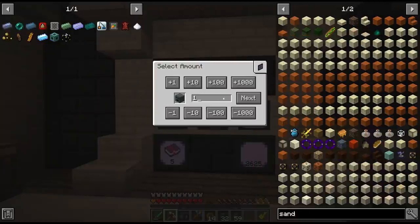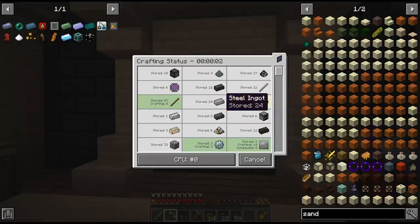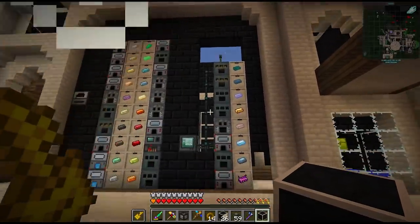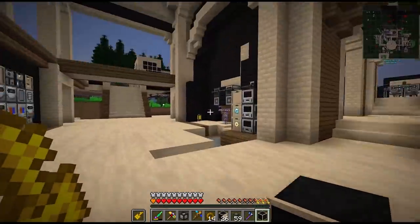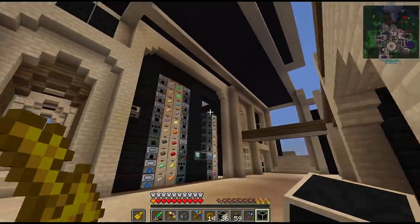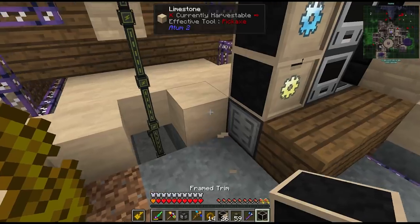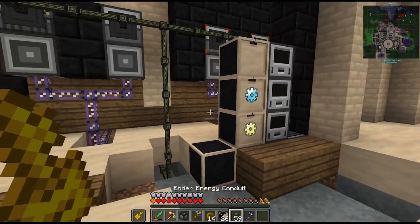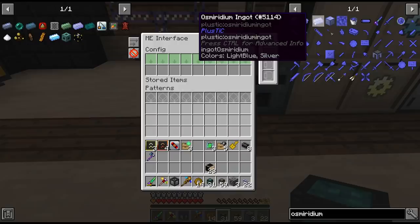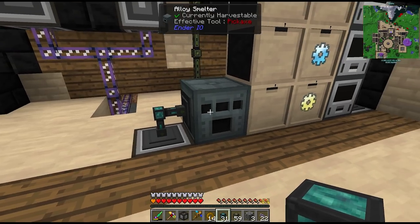Luckily these alloy smelters are really easy to craft now — we can just hit the button and it does it all for us. It's even quite quick with all the upgrades we've put on our machines. Since we only have two slots left on our ingot wall I think we're going to start a new one over on this side. There's still a lot of different ingots we have to passive and I think we'll save those two for pink slime. We can place some frame trim and connect up all of these drawer networks.